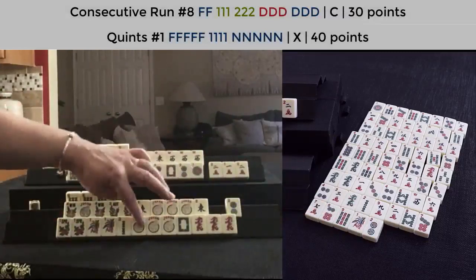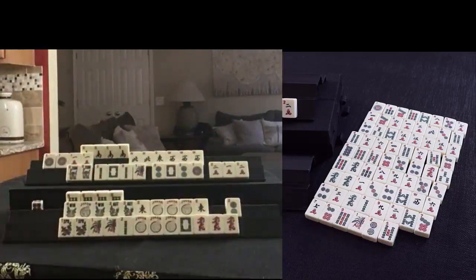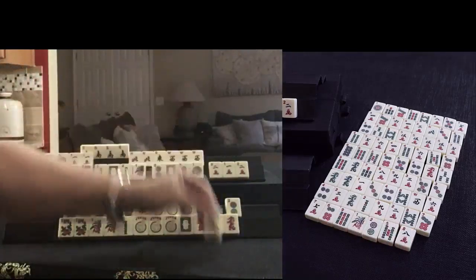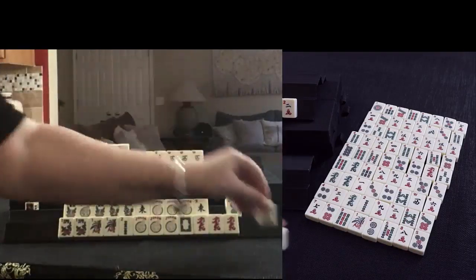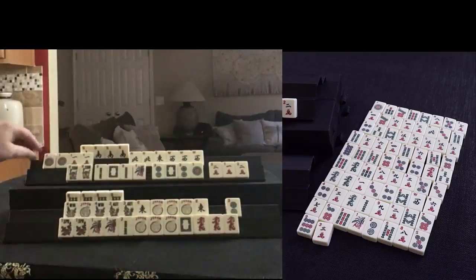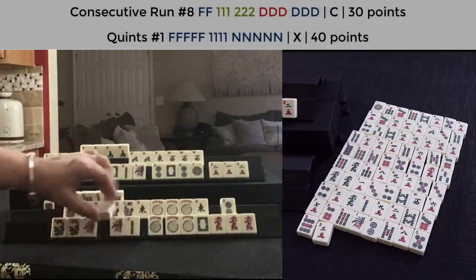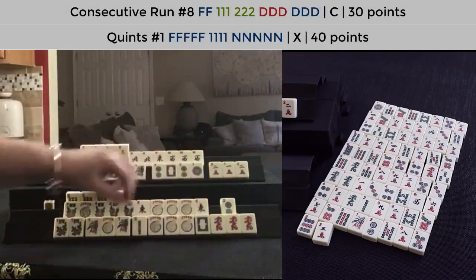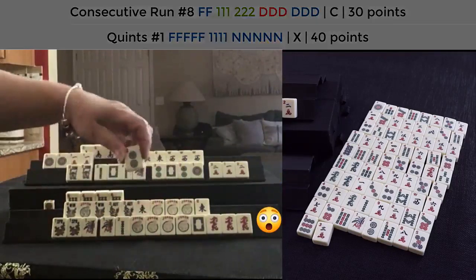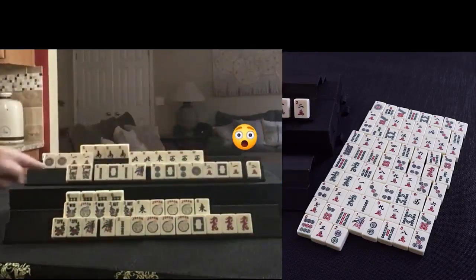Five bam. Eight crack. We need that white dragon. Five dot. Nine dot. Three crack. Joker — right in here. We could use that here, maybe. Really, one bam, two bam, or white dragon will have a win for double mahjong. We have all the jokers — eight jokers. White dragon — we've got Mahjong! Big year hand, right there.